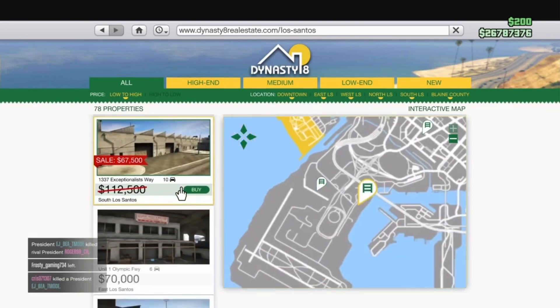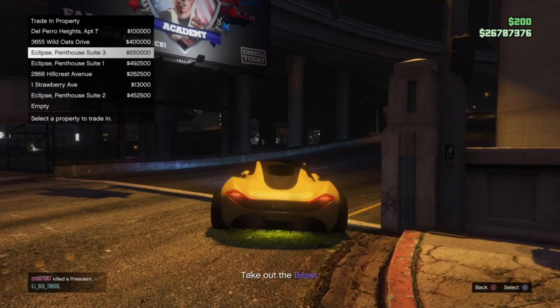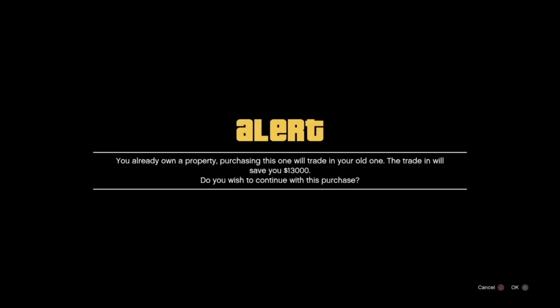After that, you guys just want to buy it. Then you want to put it in the 6th slot. Go over to purchase right here, then put it in the 6th slot and buy it right there.